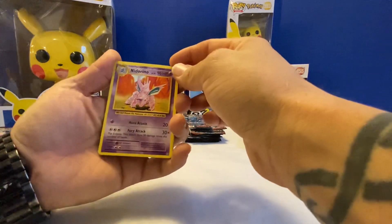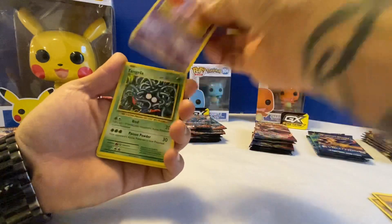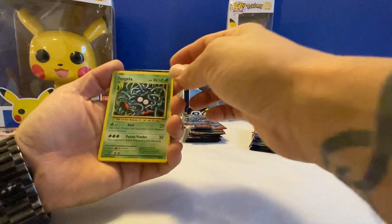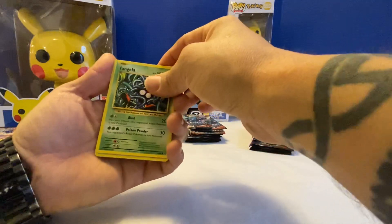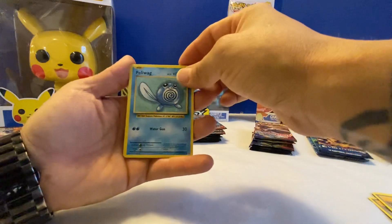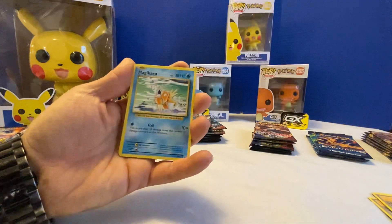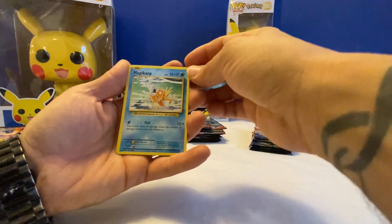Need a reno — oh, I really like this set though. Tingla, Polywag, Seal, and Magikarp.